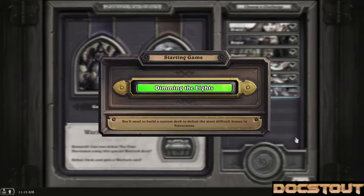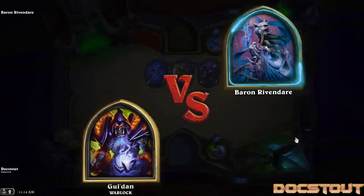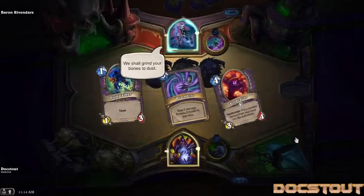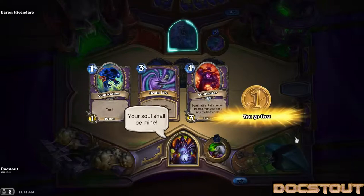Now if I recall, the trick to the Four Horsemen is that there are three of them that must be destroyed before the fourth — Baron Rivendare — can even be damaged. Gul'dan versus the Four Horsemen! Let's start with Voidcaller as well.